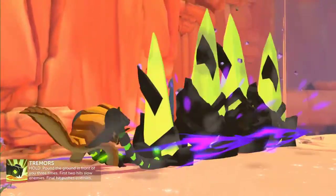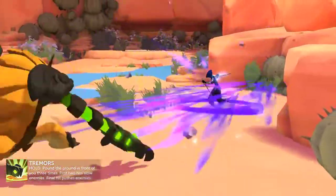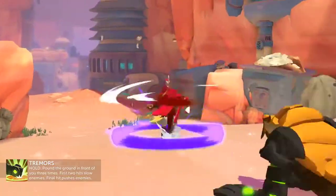Rutger's Tremors: hold to pound the ground in front of you three times. The first two hits slow, and the final hit pushes.